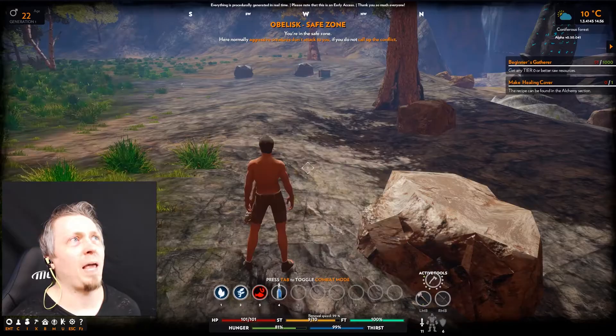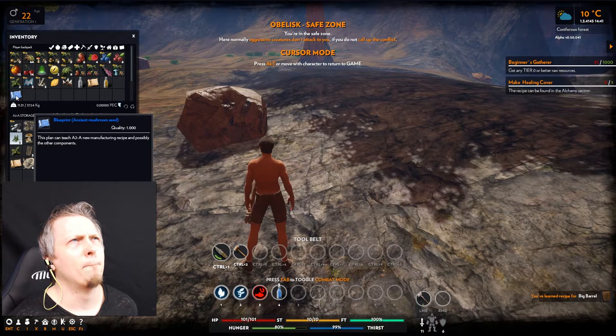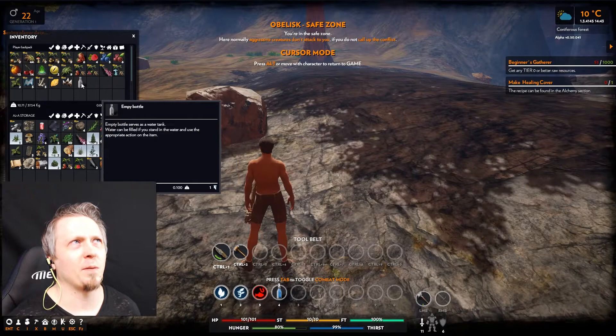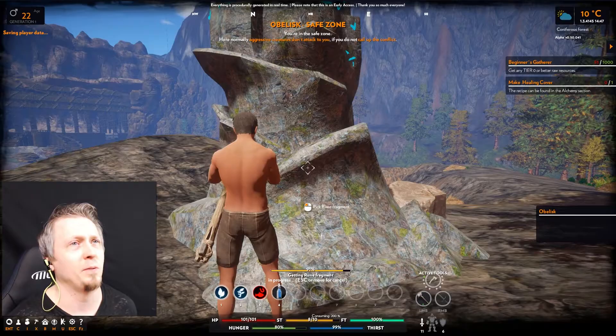I'm in a safe zone around the obelisk, which is nice. Found another box with an empty bottle, and another crate with papyrus, oil, a blueprint, a big barrel, and an ancient mushroom seed. I'm not sure why I'd need a blueprint to make a seed — like, what are the components for making an ancient mushroom seed? There's also a tooltip bug where hovering a tooltip can prevent a menu from closing; same thing I've seen in other games, so hopefully they'll fix that.